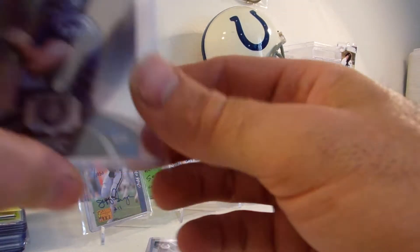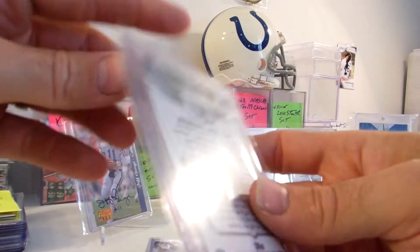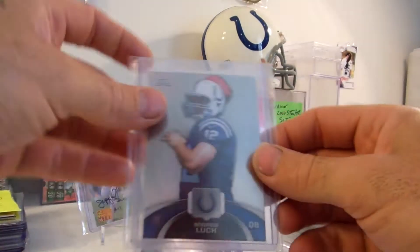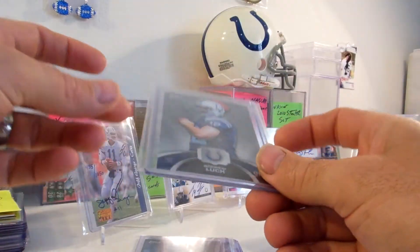We have Andrew Luck out of the value pack. This one has been opened — it has the back of the card but does not have the little bonus insert in it. This one is $12. This other one is the Andrew Luck out of the value pack — it does have the insert, still sealed, never been opened. $15.